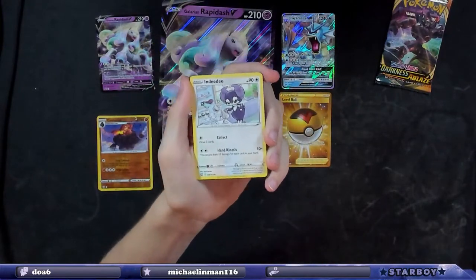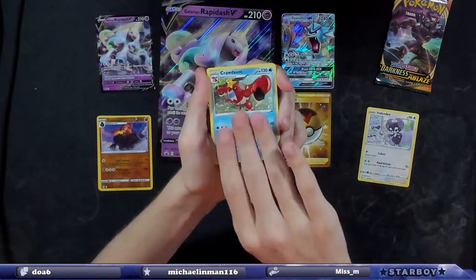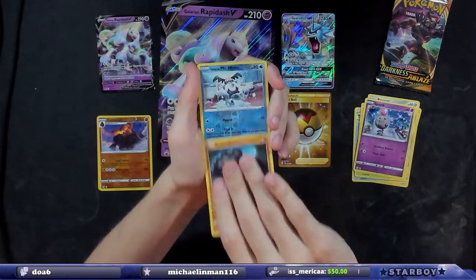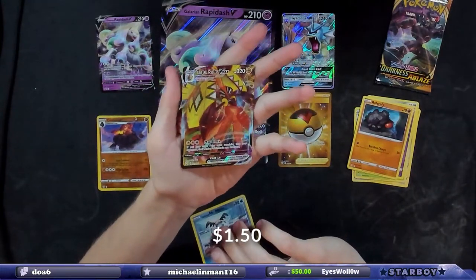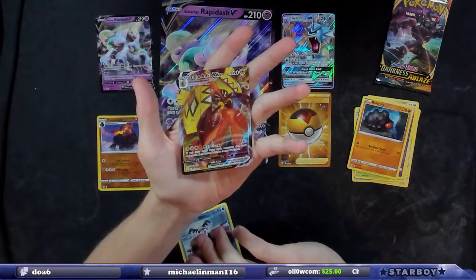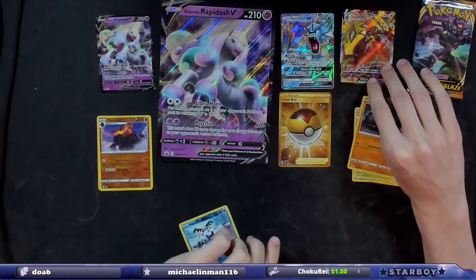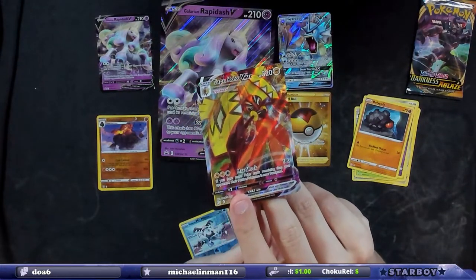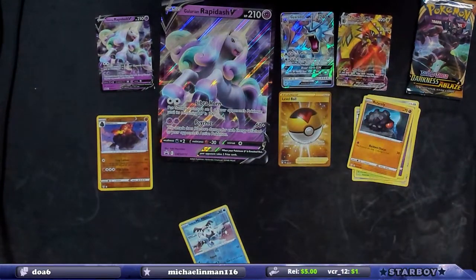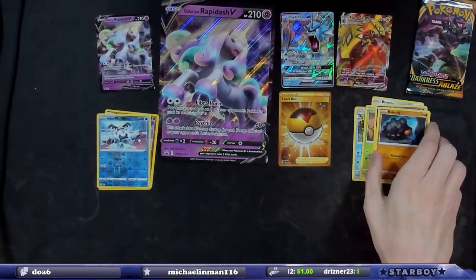We might not get anything on this one. Leaf Energy, Grass Energy, Indeedi, Swords and Shilbert, Crawdaunt, Salandit, Bronzor, Cacnea, Spoink, Roly Coly, Reverse Mr. Mott. This makes zero sense to me. We just got a Tapu Coco V — we're three for three! What? No shot. We just did this. And this pack's gonna have nothing in it now that we went three for three.